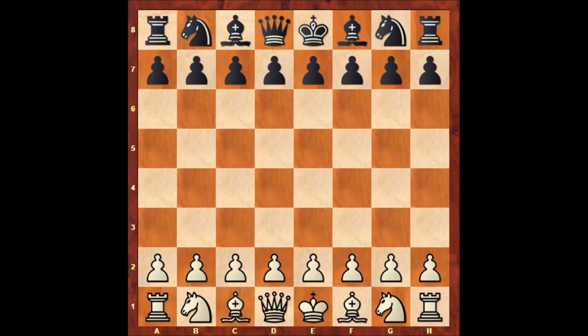Hello everyone, and let's check out another beautiful chess game by Adolf Andersen. In this chess game, Andersen has the white pieces, and his opponent is Felix Kisaritsky. This game was played in London in 1851, the same year when Adolf Andersen won the prestigious London chess tournament and became the unofficial world chess champion.